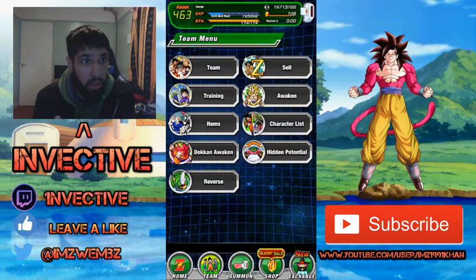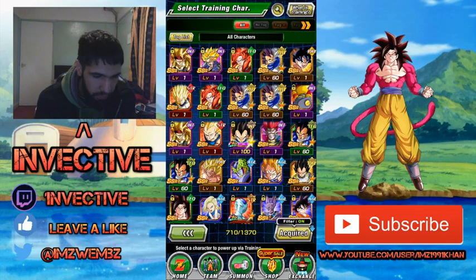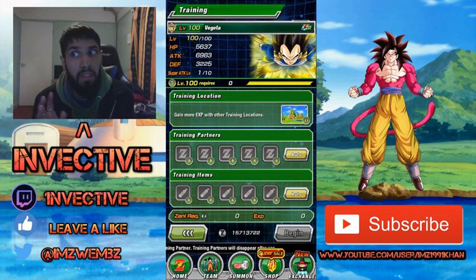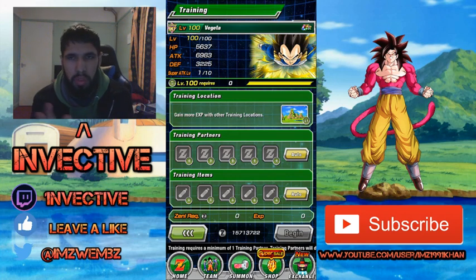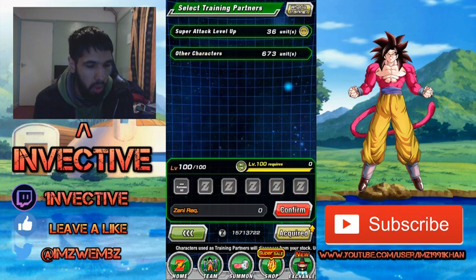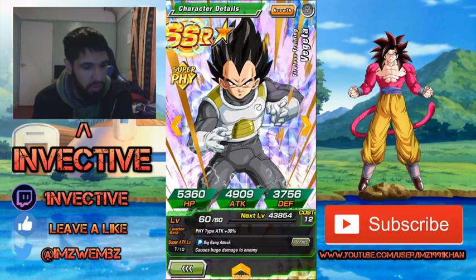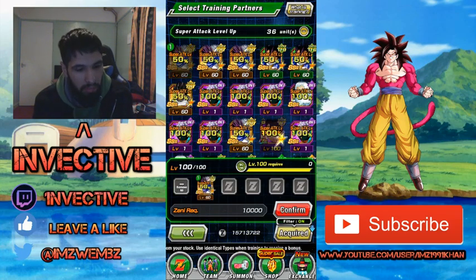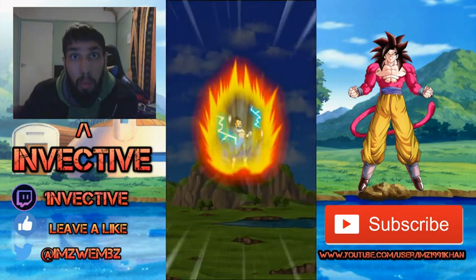But before we check out the event, I'm going to show you guys the quick way to actually get the super attack up on one of your characters that you're probably going to pull. As you can see, I have acquired the Dokkan Festival Vegeta. I haven't acquired the main physical unit which awakens into the transforming Vegeta, but this Vegeta awakens into Super Vegeta, which is really amazing. You'll get a bunch of these Vegetas — it's best to always raise them up to SSR and then feed them in.